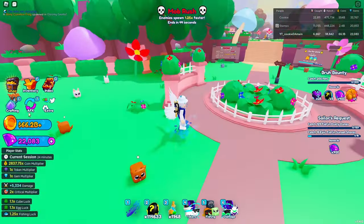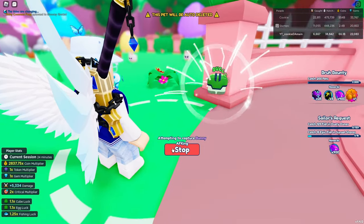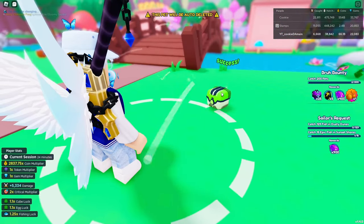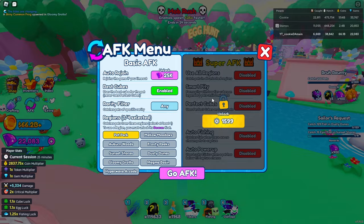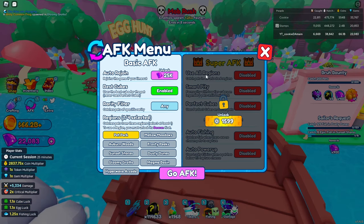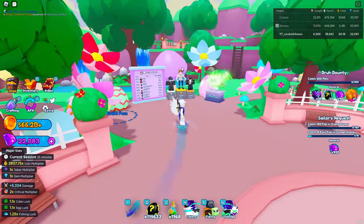Catching pets isn't the most efficient method because it takes a while to actually catch each pet and move to the next. If you're doing bouncy quests or other quests you can get some chocolate eggs along the way. If you have Super AFK, you can do both at the same time — fishing most of the time, and it'll try to pick up pets when they spawn. That's really the only pay-to-win part. Auto rejoin might also help if you leave the game.